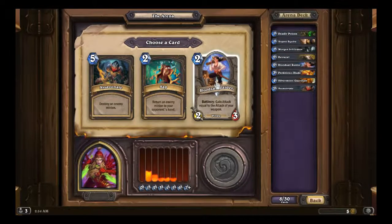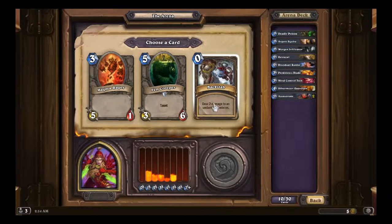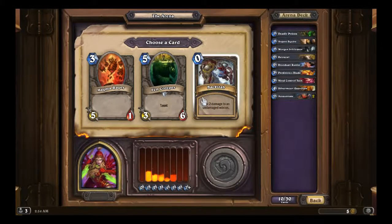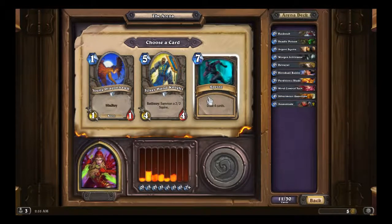Sap, Assassinate, or Bloodsail Raider — Assassinate. Mind Control Tech. Backstab. Young Dragonhawk is a joke. Silverhand Knight — technically a 6/6 for 5 because of the Squire it summons, so it's ahead of the curve. Sprint: draw four cards for seven mana. That is godly in Arena. We'll take Sprint instead of those other two.